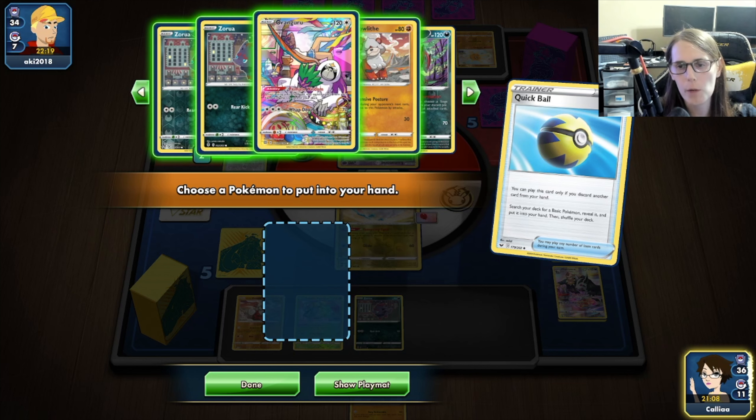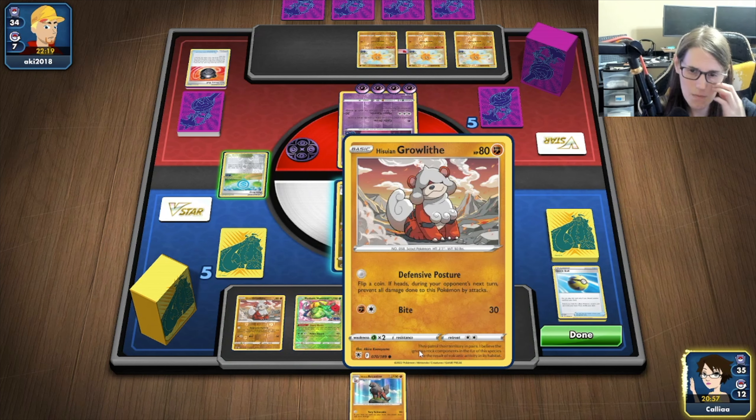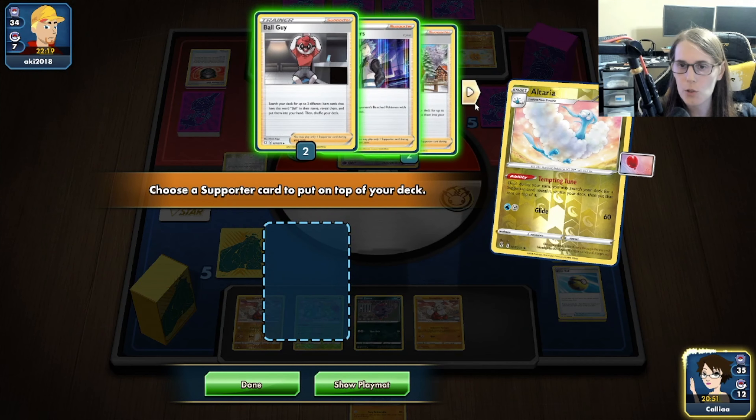I feel like we might want the Oranguru here. And again, we are going to be trading Arcanines every turn with the Lunatones. It does suck that we're now behind here. Attempting Toon here — what do we want?